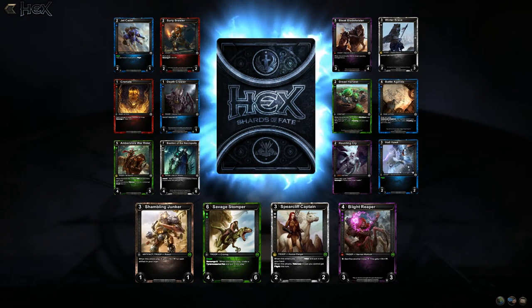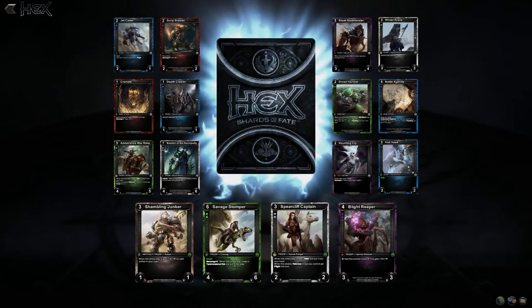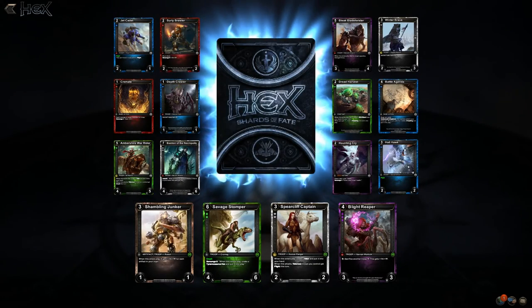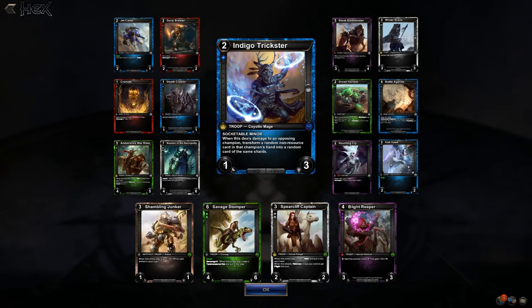No fireballs — how sad. Spearcliff Captain: on entering play creates a Valor; when this attacks, valorous troops get flight this turn — that's cool, I like it. Haunting Cry — slick art. Deathcrawler. Indigo Trickster: deals damage to an opposing champion and transforms a random non-resource card in the champion's hand into a random card of the same shards. That's just craziness.